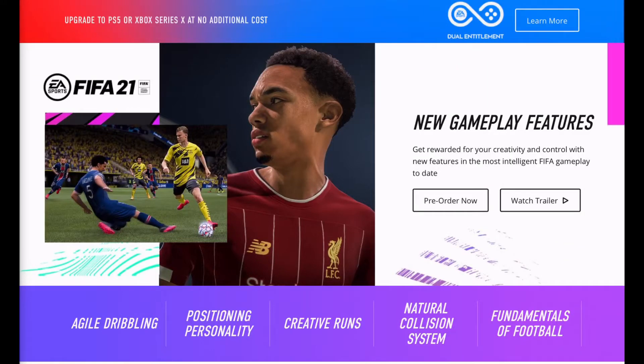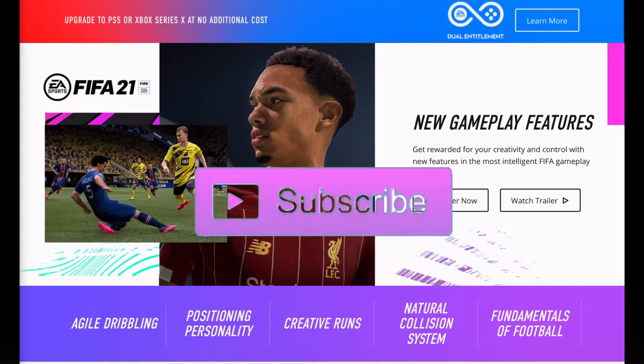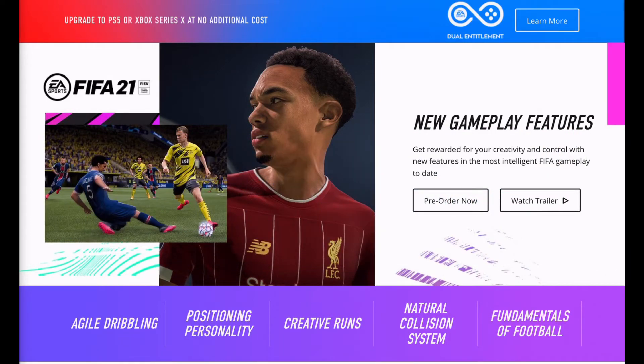Hello guys and welcome to the FIFA 21 gameplay features. Today at 4 PM English time they released the trailer and the gameplay, and from that it's looking very promising for FIFA 21. From the website we've got new gameplay features: get rewarded for your creativity and control with the new features in the most intelligent FIFA gameplay to date. There's agile dribbling, positioning personality, creative runs, natural collision system, and fundamentals of football.